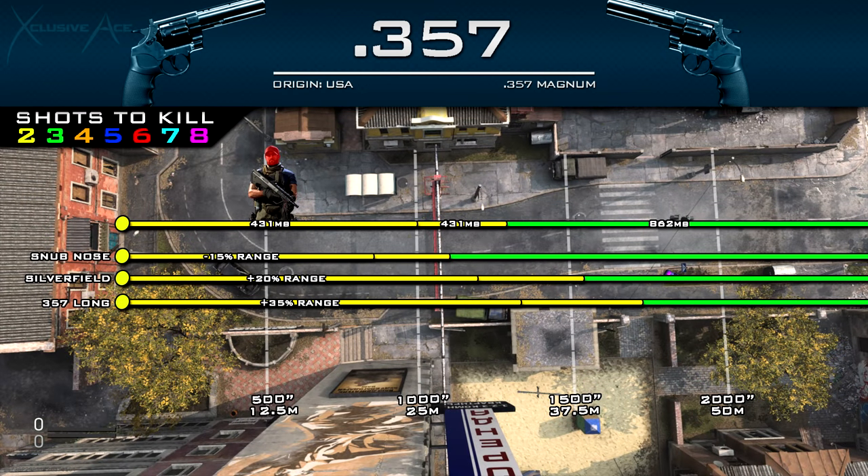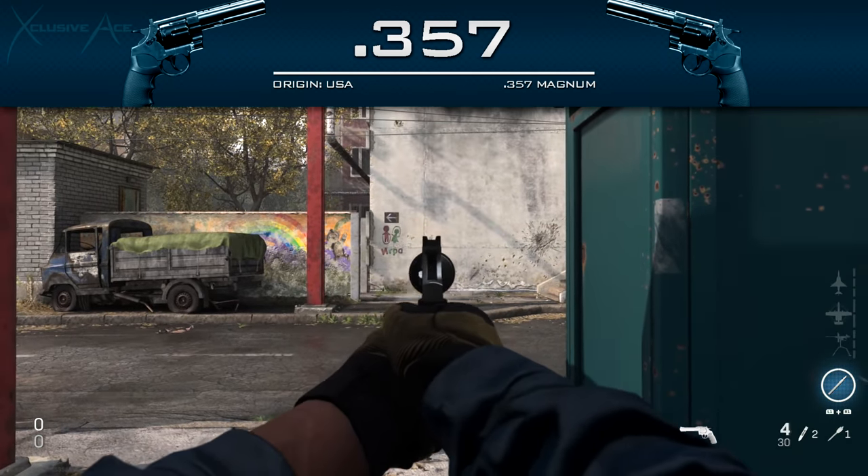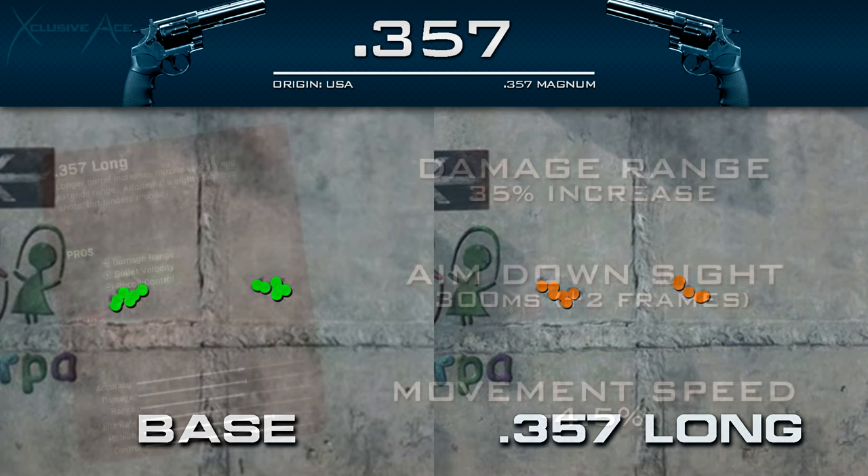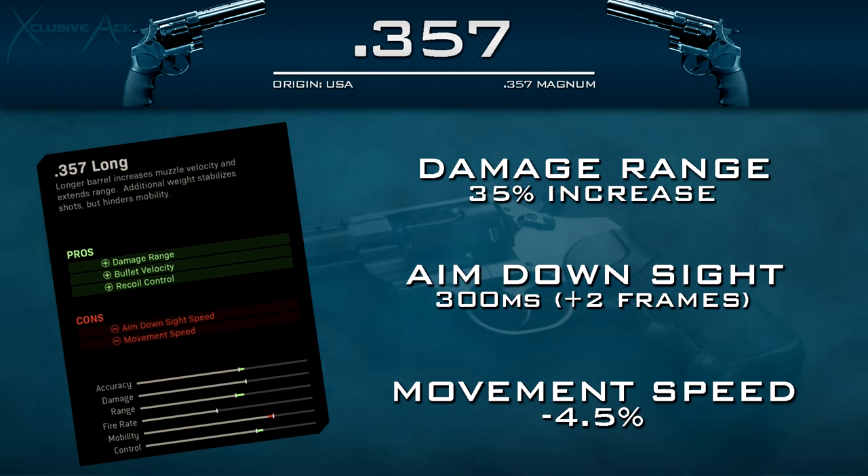The last barrel is the 357 Long Barrel, which gives a 35% increase to damage range — a very big increase — plus improved bullet velocity and recoil control. Looking at the recoil side by side, there's really not much noticeable change since the gun is already basically pinpoint accurate. The cons are: aim down sight speed is reduced by two frames at 60 fps, making our new ADS time 300 milliseconds — extremely slow for a pistol — and overall movement speed is reduced by 4.5%, which is a massive reduction. I wouldn't recommend this barrel since the Silverfield gives a nice range boost with no downsides at all.